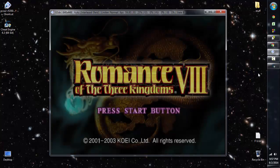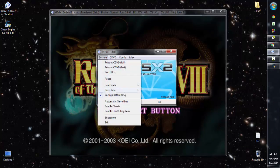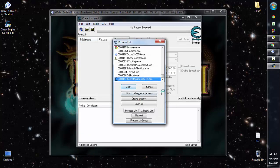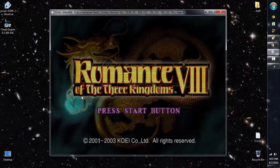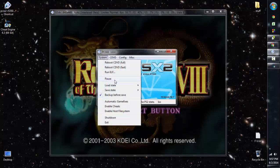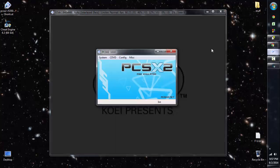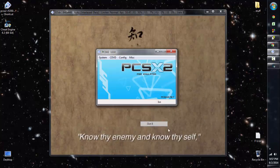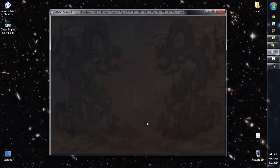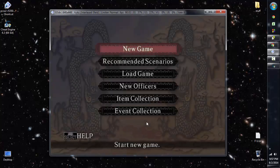When we go back to PCSX2 and resume it, we can operate the game. If the screen freezes when you open Cheat Engine and attach it as a process, just pause PCSX2 and resume — it'll take you back. No need for panic. I'm loading back up to save slot 8 and pressing start.